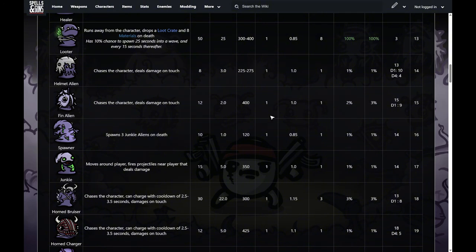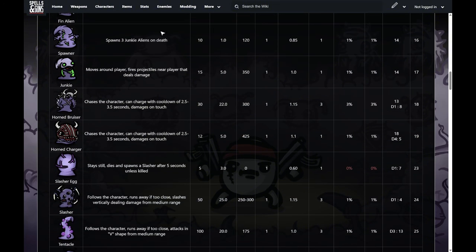The spawner spawns three junkie aliens on death. It doesn't actually do anything on its own — it's incredibly squishy, with 10 base health and only one increase per wave, so on wave 20 it only has 30 max health. Super squishy, super slow. If you shoot it, it spawns three little junkies. These guys can be dangerous if you let too many spawn — if you're nonstop killing spawners but not clearing the junkies, they'll continually move around shooting projectiles, which can cut off a lot of your movement.